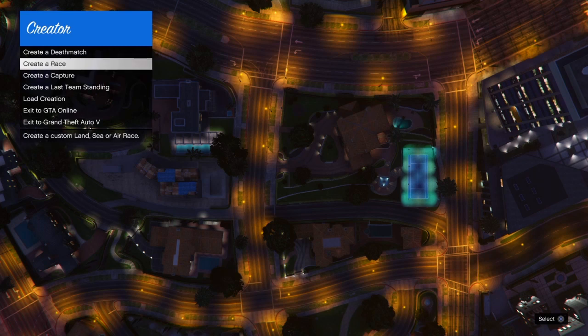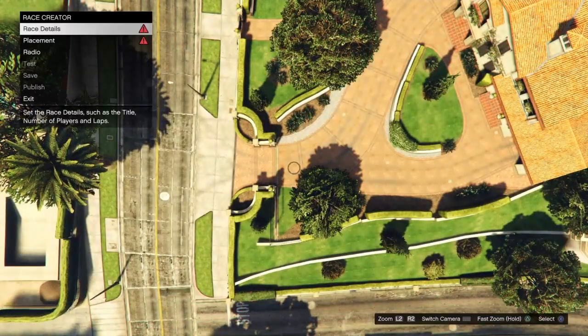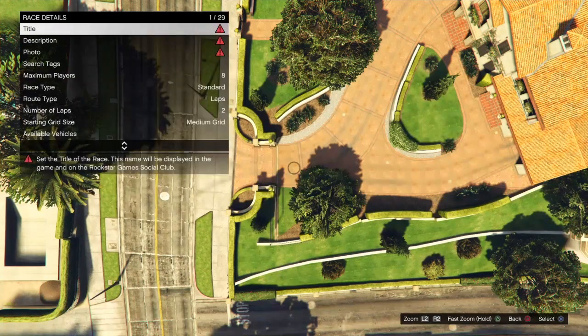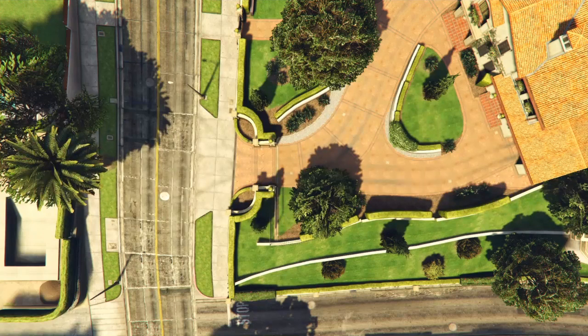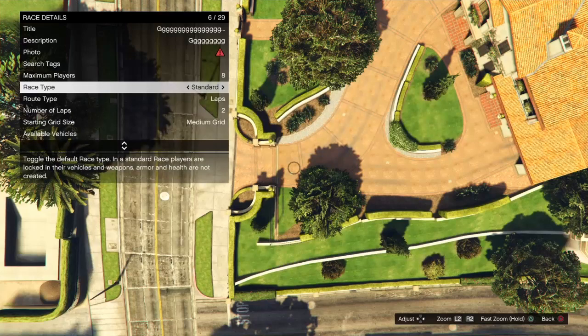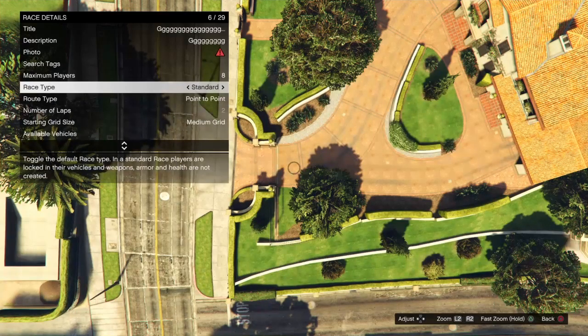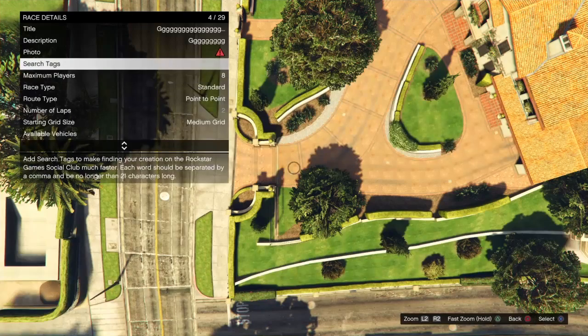First, go to create a race — create a land race. After that, go to race details, pick any title and any description. The main thing: make sure you leave the race type on standard and put the route type on point to point. That's the main thing.